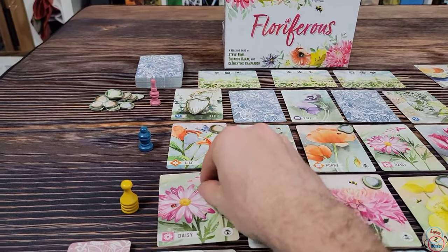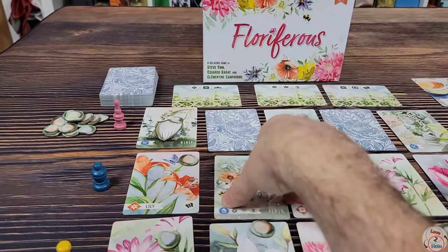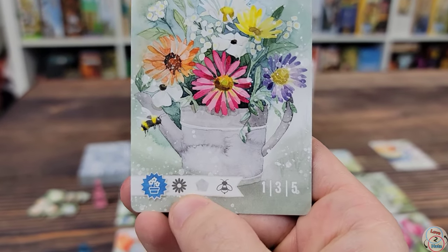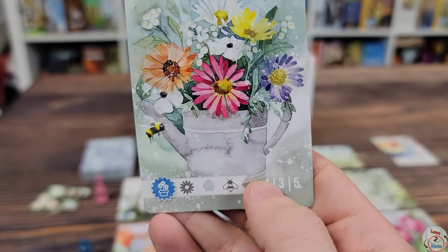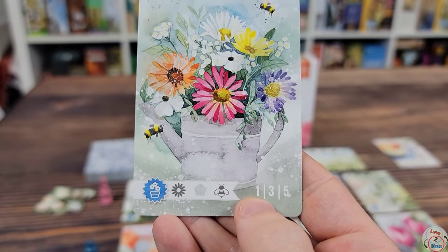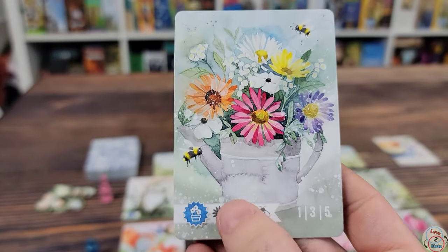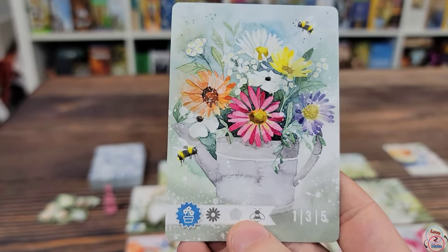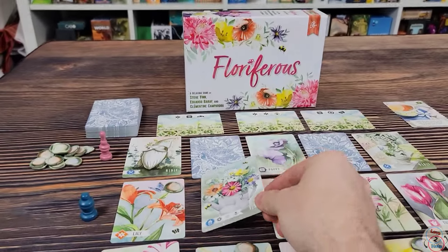There's also a stone pebble token on top of the card. If you select this card, you get to take the pebble token — pebbles are worth one point for every two that you have at the end of the game. Down here we also have a regular daisy card. The third type of card is the arrangement card. You want to collect those specific cards to score points: one card earns one point, two cards earns three points, and all three cards earns five points. This particular one wants a daisy, a white card, and a card with a butterfly icon.